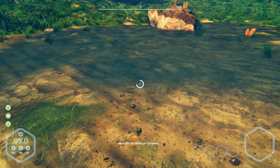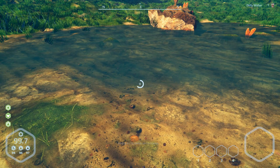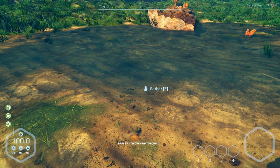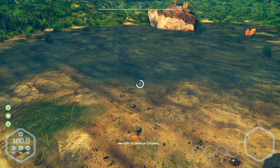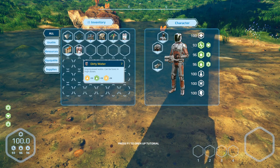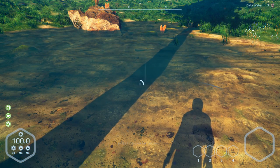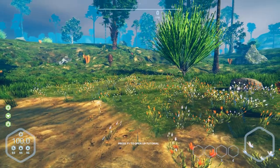Press A to collect dirty water. We take more of them. Let's have a look at the inventory - how much we've got. Already seven, I think we take more. Eight, nine, and ten bottles of dirty water. Now let's go back.